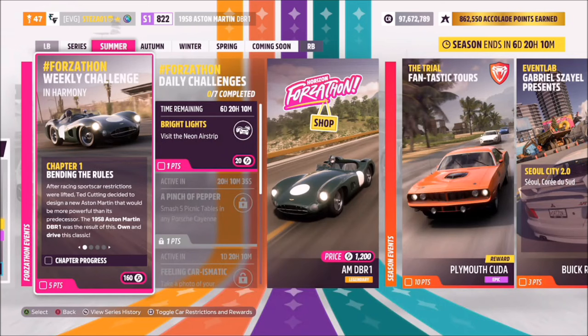Hello and welcome back to the channel. This week's Forzathon guide is called InHarmony, which wants you to own and drive one of the most expensive cars in the game, the 1958 Aston Martin DBR1. So without further ado, let's get stuck in.